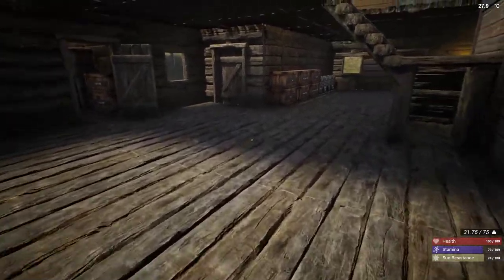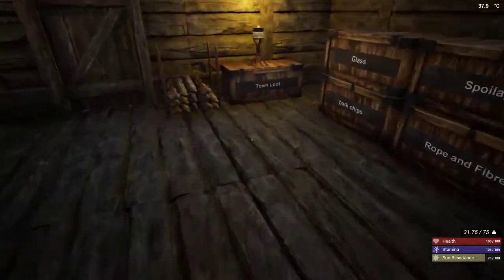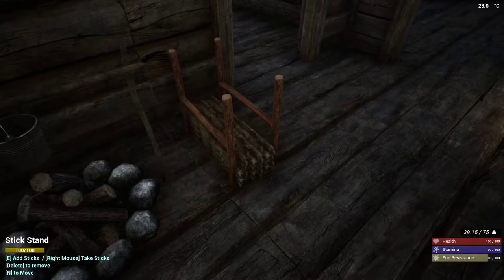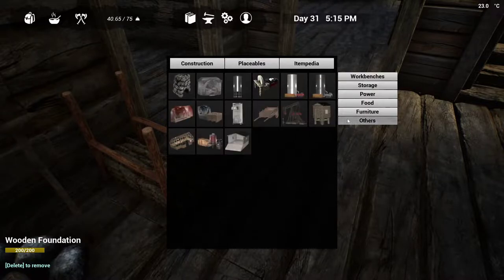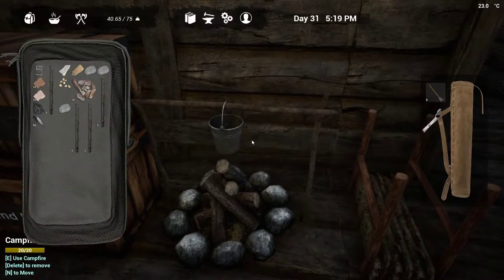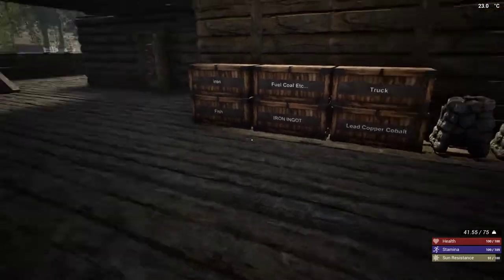I don't think anything's running but suddenly the game is just the slightest bit stuttery. All right, let's grab some arrows here. Feathers, sticks — I've completely forgotten the bulk recipe for arrows. Itempedia, bulk items — stone arrows is five, five, five, and five.